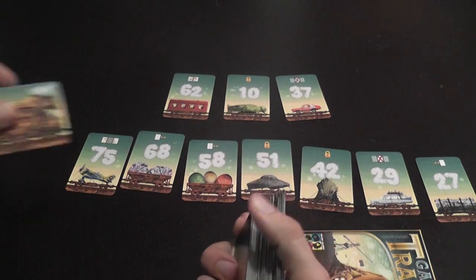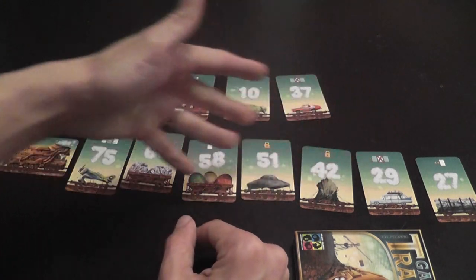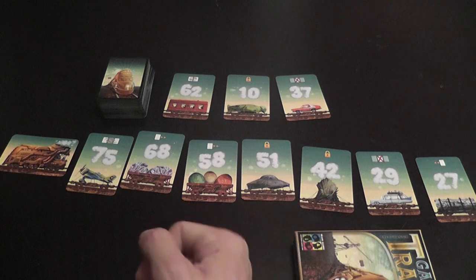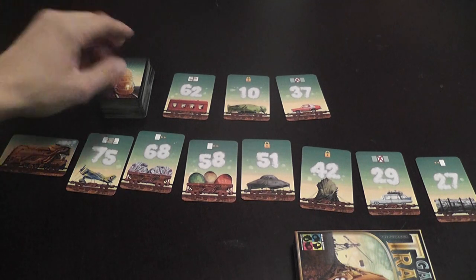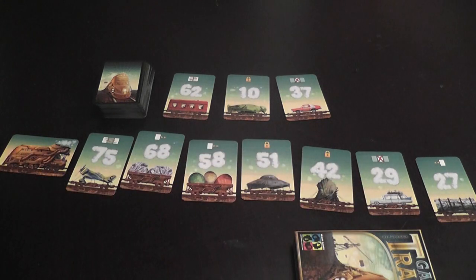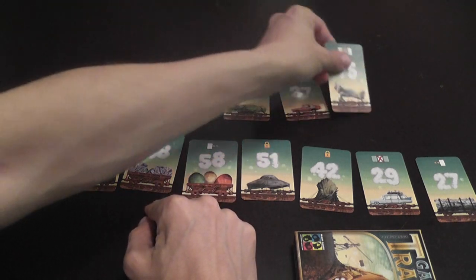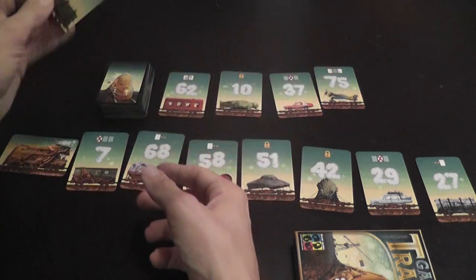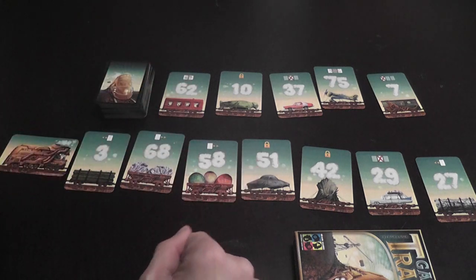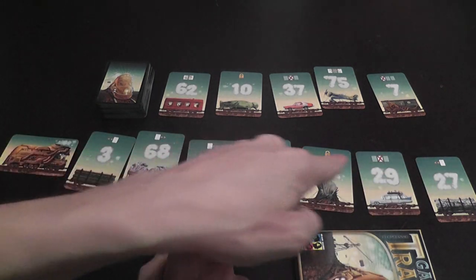Each player takes a locomotive, which is of absolutely no consequence game-wise, but it's cute to have. Then each player gets seven random cards from the deck, and you arrange them in descending order, from highest to lowest, numerically speaking. When it is your turn, you can do one of two things: you can take a card from the deck and simply place it anywhere in your line, replacing a card that was there. What you're trying to do is alter or reverse the order of the cards and have the cards in your train go from lowest to highest — rearranging them in ascending order.